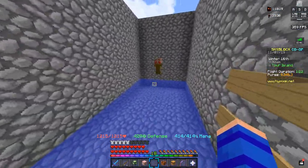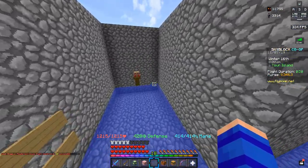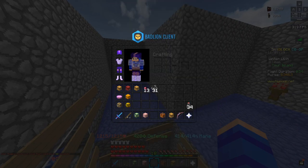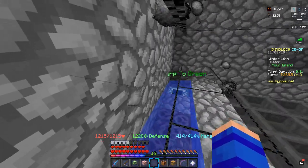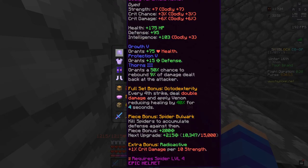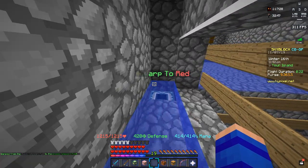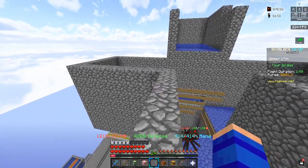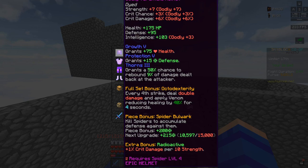To test how well this grinder works with our exact setup of three tier 8 spider minions, I AFKed the grinder for 30 minutes to see how many kills get added to my tarantula set. I cleared out all the spiders and started at 10,347 kills on the helmet. So 30 minutes is up — I'm getting out of that pit so I don't get any extra kills. Currently on the helmet we have 10,597 kills.